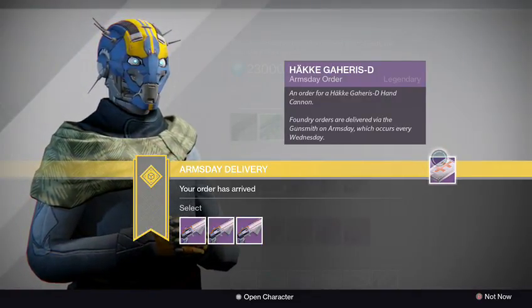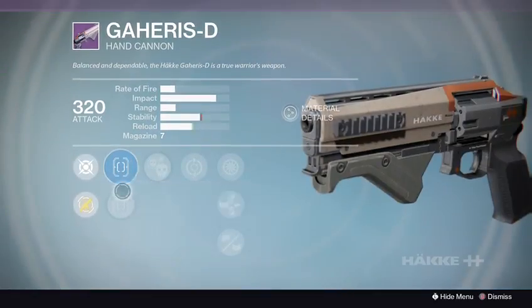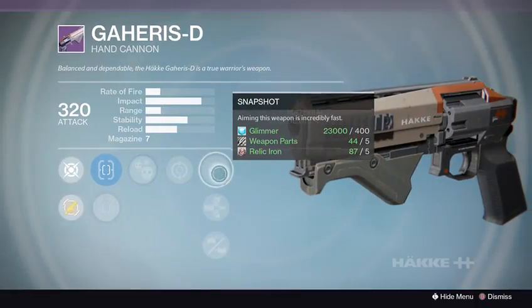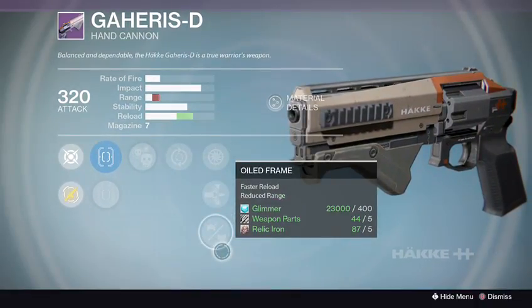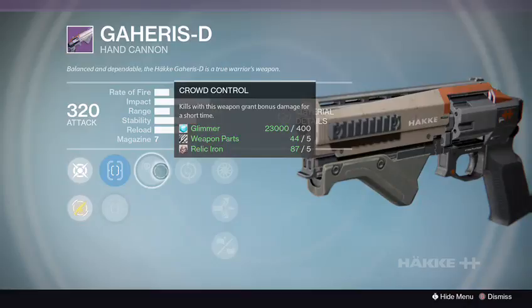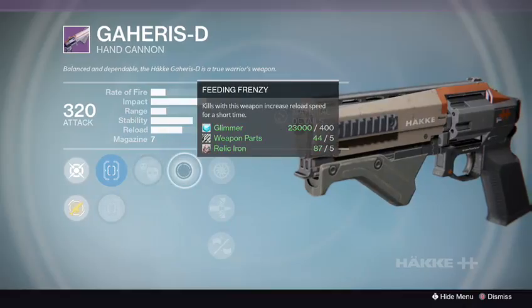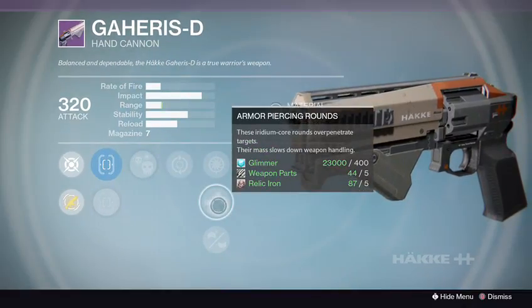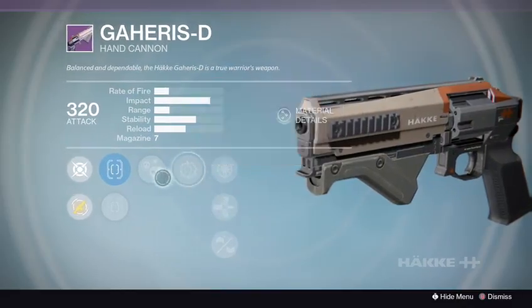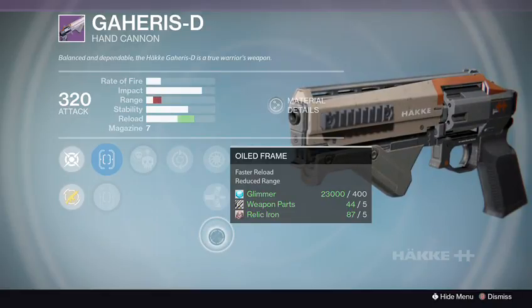First up we have the Gahorsha D hand cannon. Let's check out rank 1 and take a quick glance at the perks. We got True Sights, Sure Shot, Crowd Control, Feeding Frenzy, Snapshot, Armor Piercing, and Oil Frame. Armor Piercing, Feeding Frenzy, and Crowd Control — this would be a pretty decent PvE option, good for strikes and story missions.